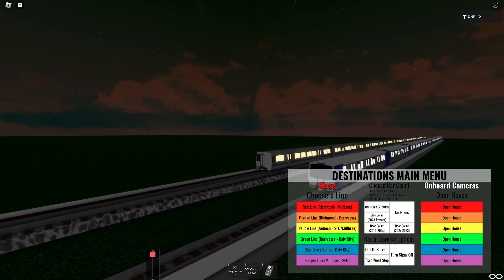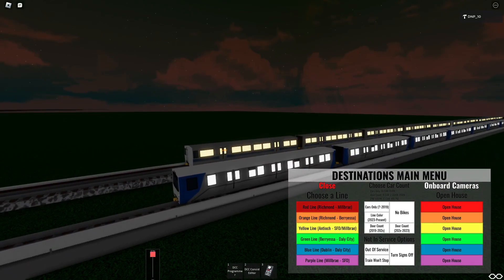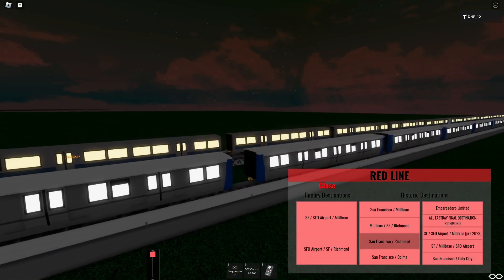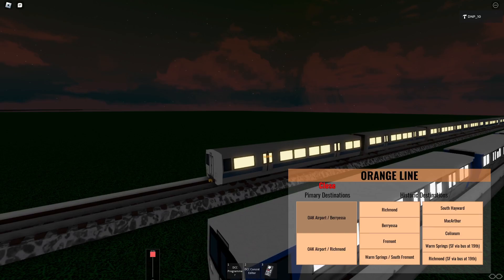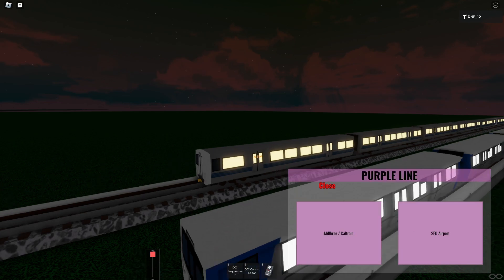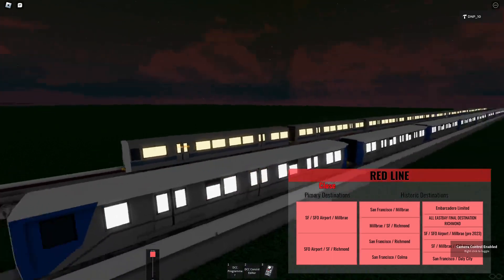To actually select a specific destination on any of the lines, you simply click on the menu for the corresponding line, and that will open up a submenu that has all of the destination options — you can pick any or all of them. They all work. Orange line menu here. Yellow line. Green line. Blue line. And then we've got the purple line, which only has two destinations.